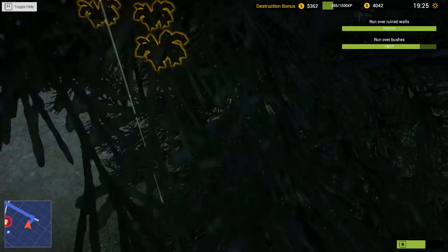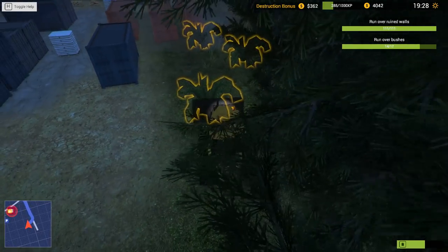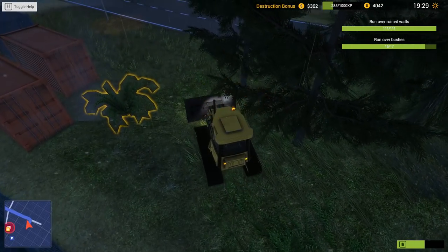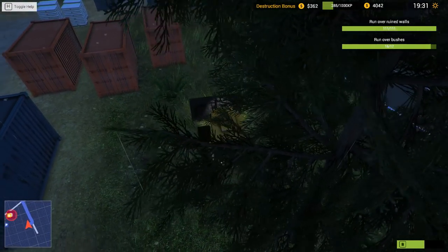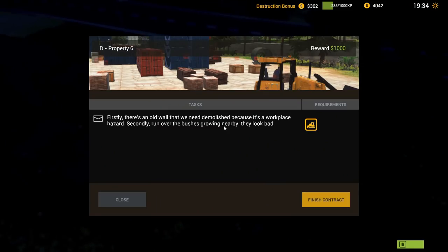Oh, there's the next one. These trees are in the way, aren't they? Can you go forward? My spidey sense is tingling - there's three left. One left. Go on, you can do it. Yay. Contract done. Excellent. What are we going to get for that one? Another thousand. Fantastic.